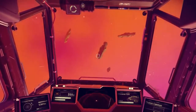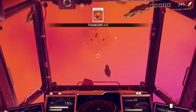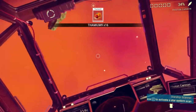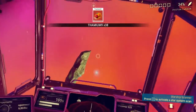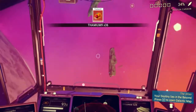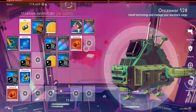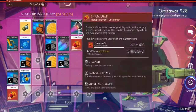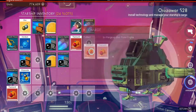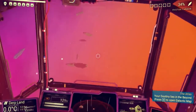Pretty much all over space are these asteroids. You shoot them and — voila — you get Thamium 9. It's not a very expensive material, but it is the main thing you use for your space engines — the pulse engine fuel you use flying around in space. So if it ever starts telling you you're low on fuel, blow up a few of these things.